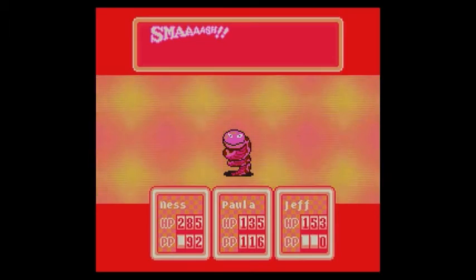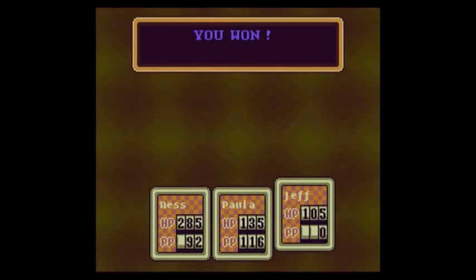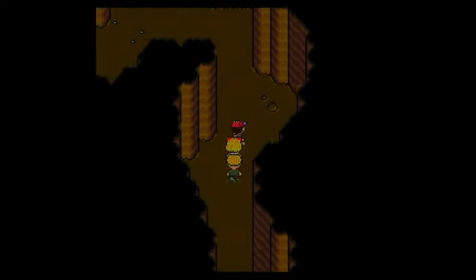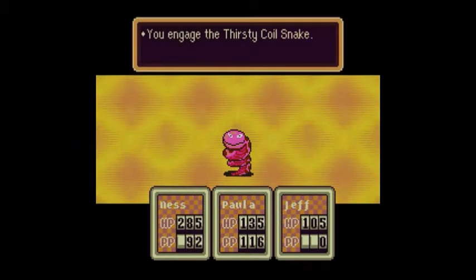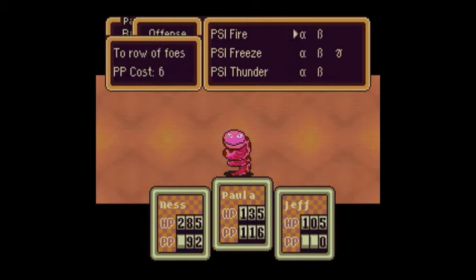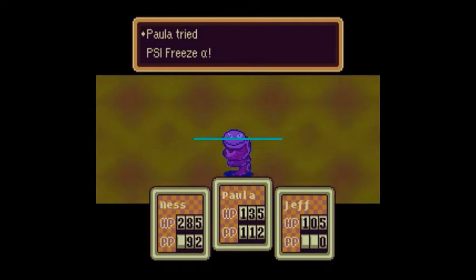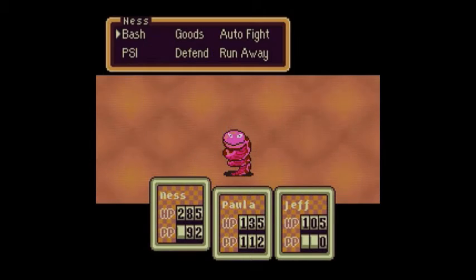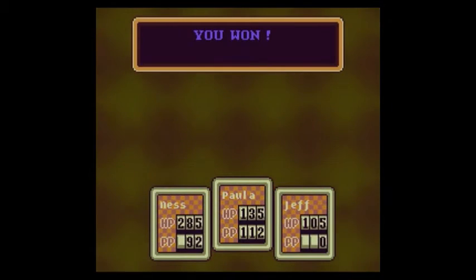My personal favorite strategy is to use PSI Freeze Alpha on Thirsty Coilsnake, because if you do that, the bash attack from Ness and Jeff should be enough to destroy it completely. It will probably have one opportunity to attack, but it shouldn't be too terrible because we have a lot of healing powers. And we defeated the Thirsty Coilsnake!